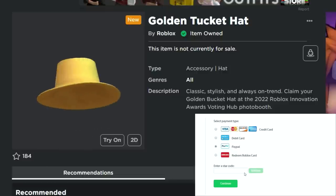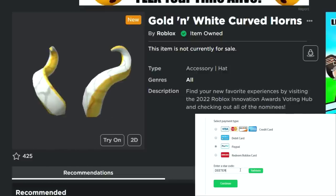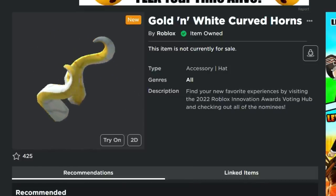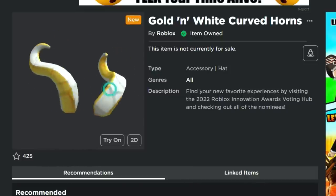What's up guys? Welcome back to DieterPlays. We've got four free items here guys: the Golden Tucket Hat, the Golden White Curved Horns here in Roblox. These are all free items and I'm going to show you how to get these.